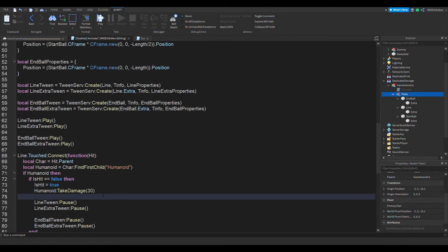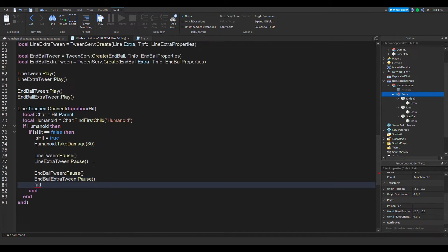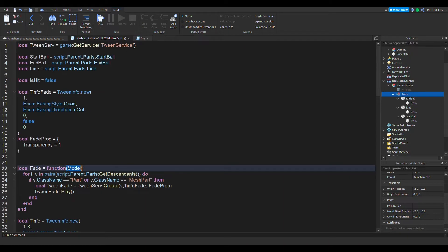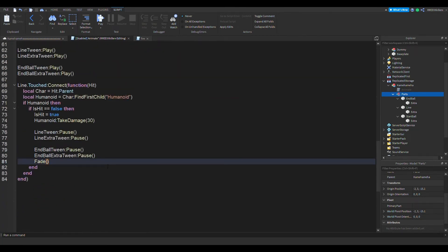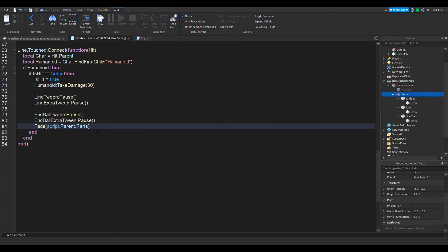The next thing we're going to do is: over here, when we paused all this, we're going to get this function and put in the model. I forgot to make it flexible. We're just going to replace script.parent.parts — then model get descendants. It's really not necessary to make it flexible, but I want to so you can reuse this fade function for other purposes. So it's going to be script.parent.parts.